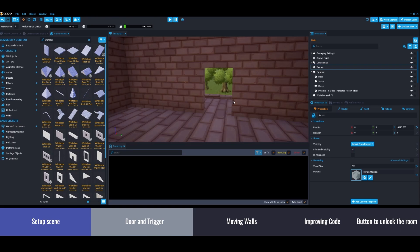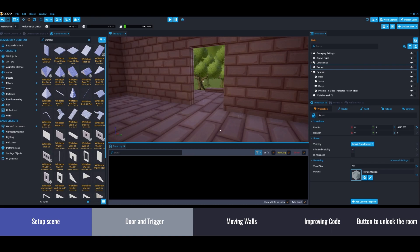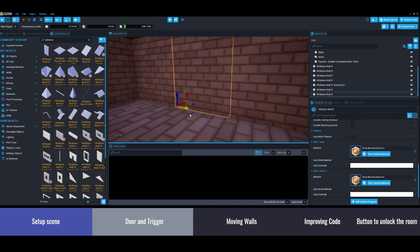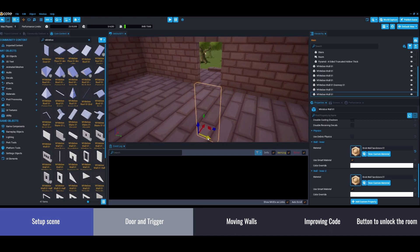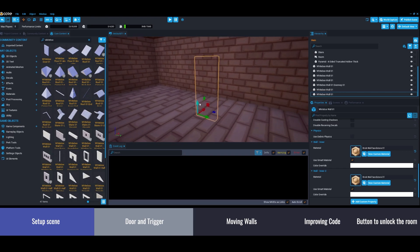So maybe the first thing we can do is: when the player enters the room, something closes the door. We can have a wall right here, play some SFX, and have something growing from the ground. I think we're going to start with that — this is a great first step for our script.